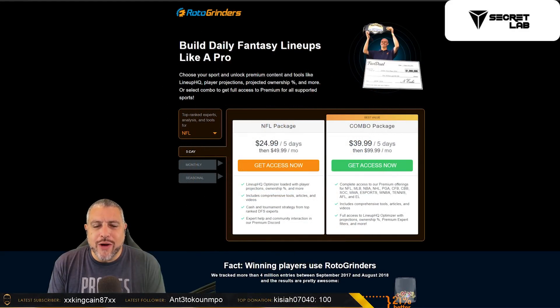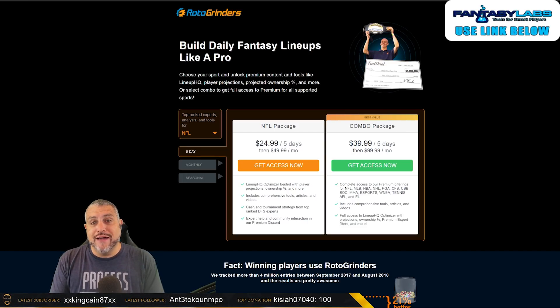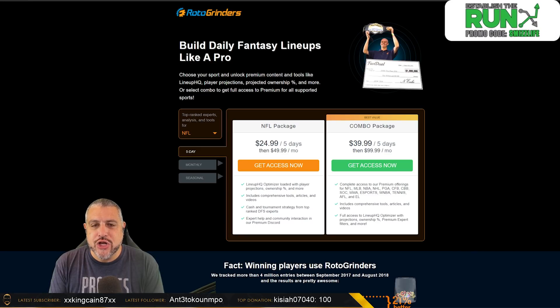On this Top Stacks video every week, we're going to be highlighting rotogrinders.com and the RotoGrinders lineup HQ on how to build stacks and everything that goes along with that. You can get in with a five-day package for NFL only — that'll take you through Thursday night football, the Sunday main slate, the Sunday night showdown slate, and the Monday night slate. That's a whole lot of value for $25 five-day. Use promo code smizzle.tv slash RotoGrinders, linked in the pinned comment below.